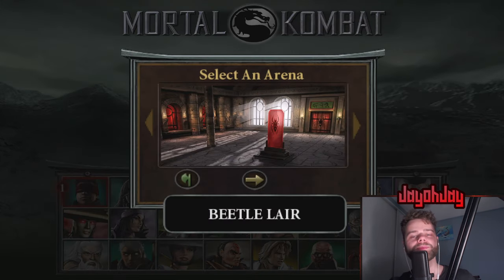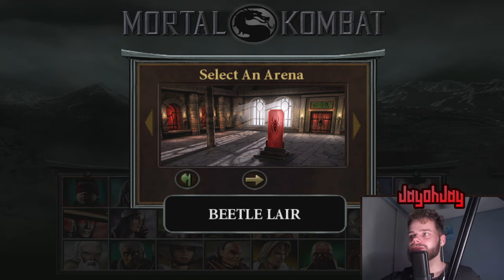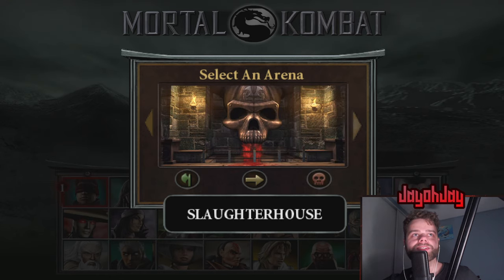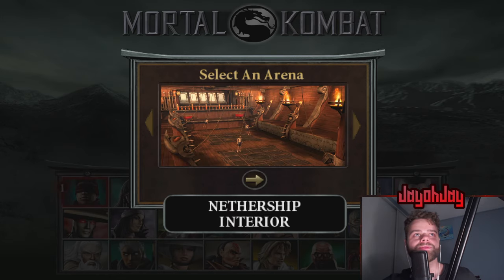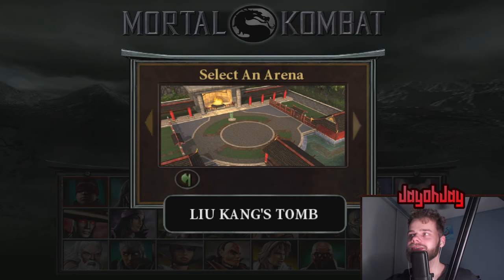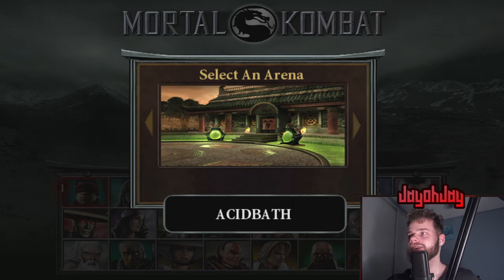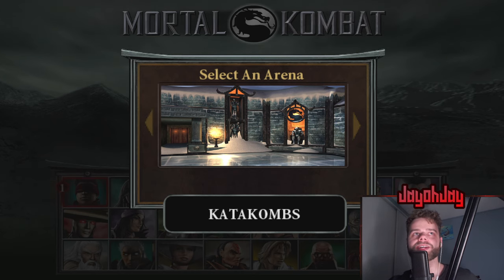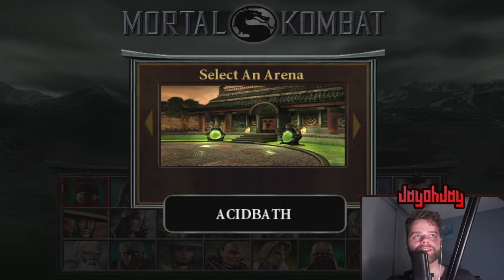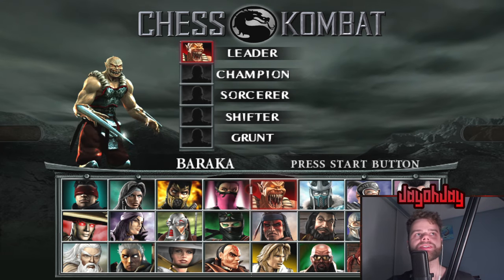Luckily with these games they have a crypt, unlike MK1, and the crypt has higher-res full-screen versions of all the stages. You just take those images and put them into the select screen, and now you have HD renders of every stage. These should also show up in the ladder. This also goes for the two stages added in with UMKD — the Catacombs and Acid Bath also had full-screen images in the crypt, so I used those.